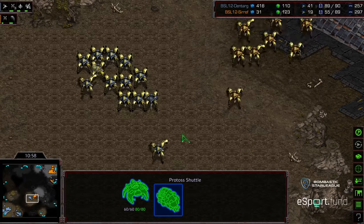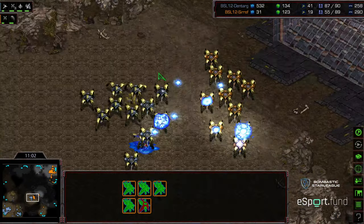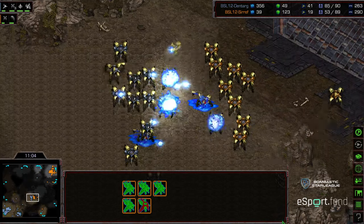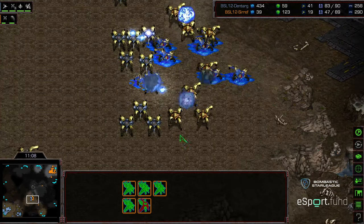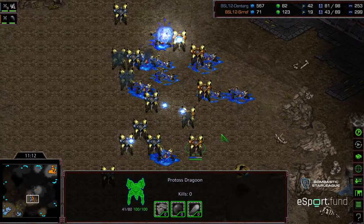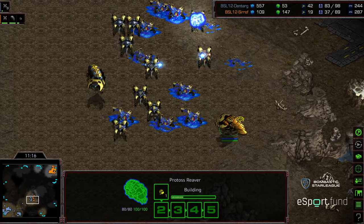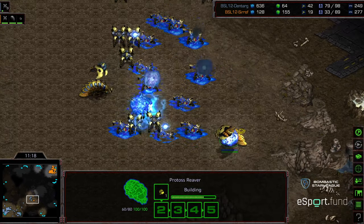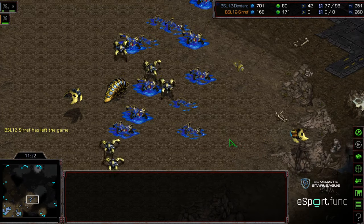Anyway, Dragoons engaging. Dentarg continuing to show some threat over the main. The probes are actually backing off as a result, and this is wrecking Seraph's economy. The Dragoons peeling in. It looks like Seraph kind of doing a last-ditch desperation effort. Shuttle wandering in with that Reaver. There is the Reaver on the ground, and I assume we're going to see GG here. Yeah, GG from Seraph.